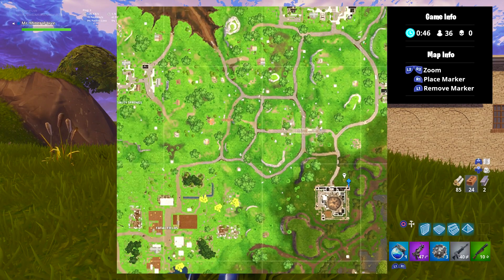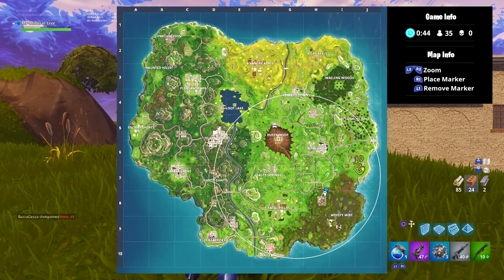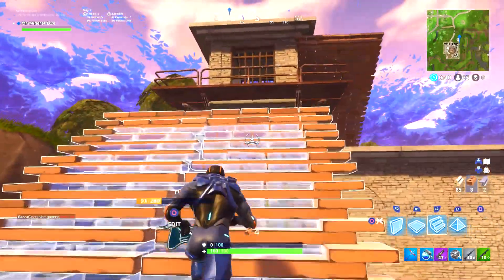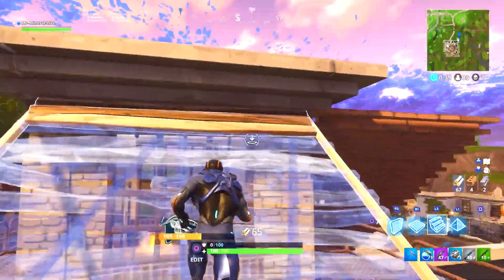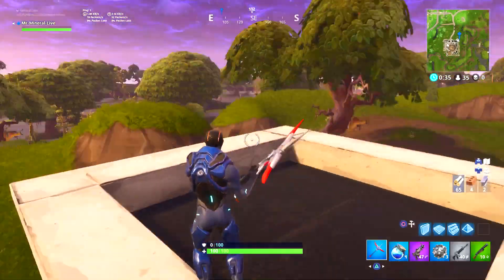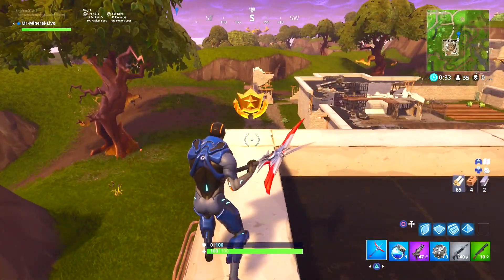So we're going to the prison — as you can see on the map, it's nearest Moisty Mire, by the tower. As you're coming from Retail Row, it's the one on the left where I'm going now. Once you've completed all week one challenges, this is a secret one — jump up here and it should appear.